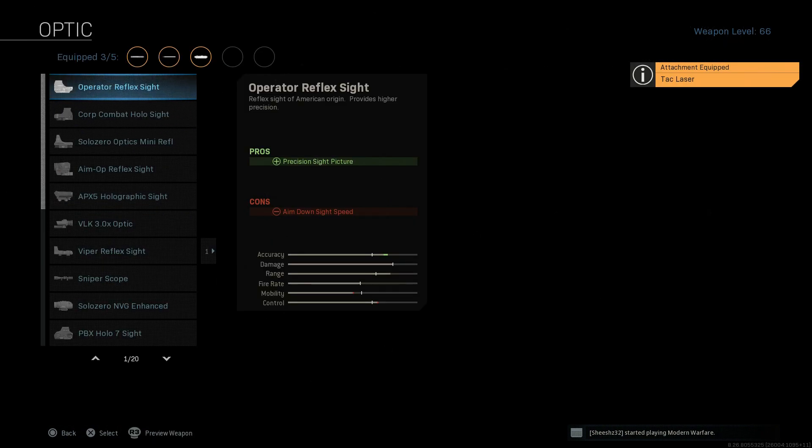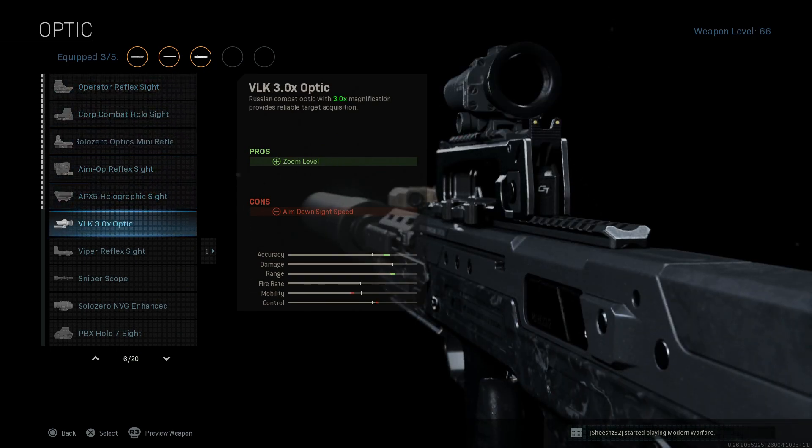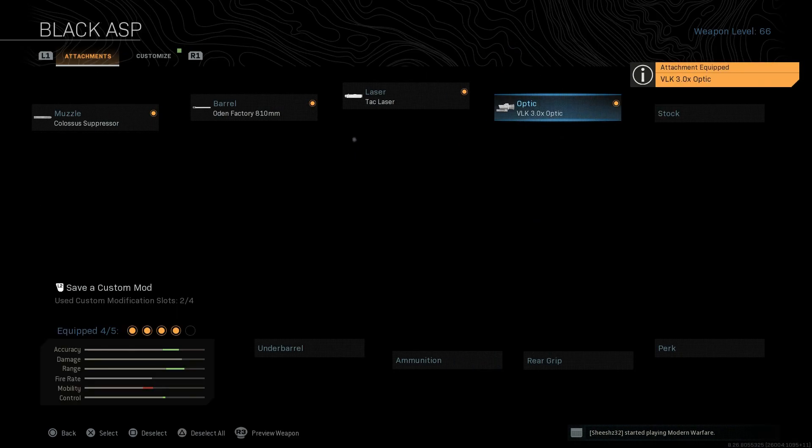For the optic, this is one of the rare occasions you'll see me use the VLK 3x optic. It's going to give us three times magnification. The con is ADS speed, however it has hidden attributes — it actually increases ADS speed and mitigates recoil, which is not listed. That's one reason you see everyone in the game run this optic, so we'll go ahead and select that.